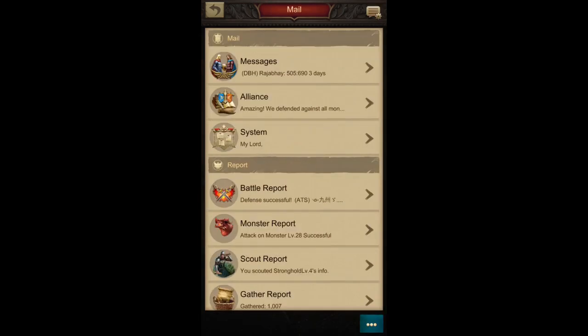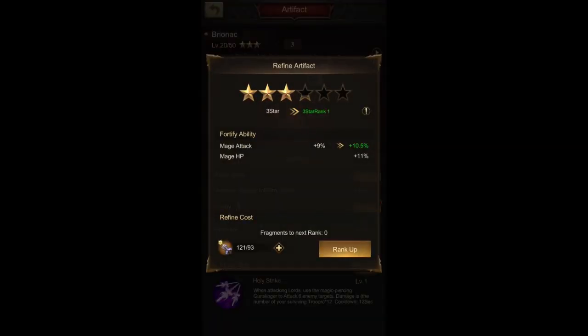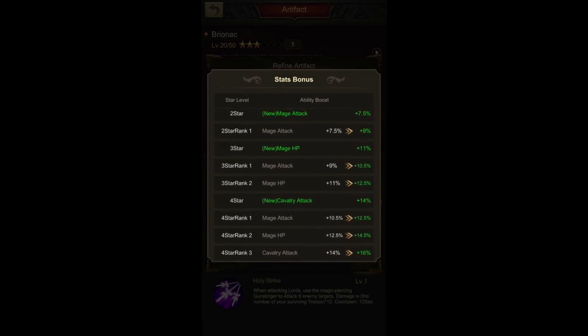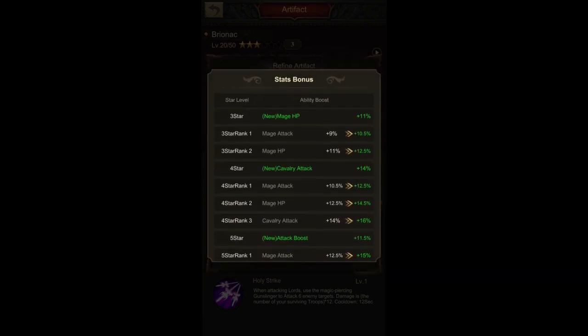We'll see how many artifact fragments are required in this case. I actually have enough fragments for this artifact to go to rank one in its third star, which will give me another 1.5% mage attack increase. There are already two stats before the next star levels, so there are only two star ranks before we get to the fourth star.